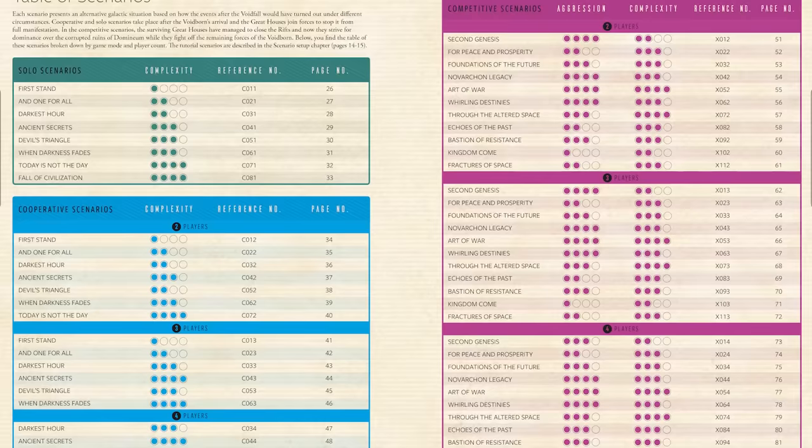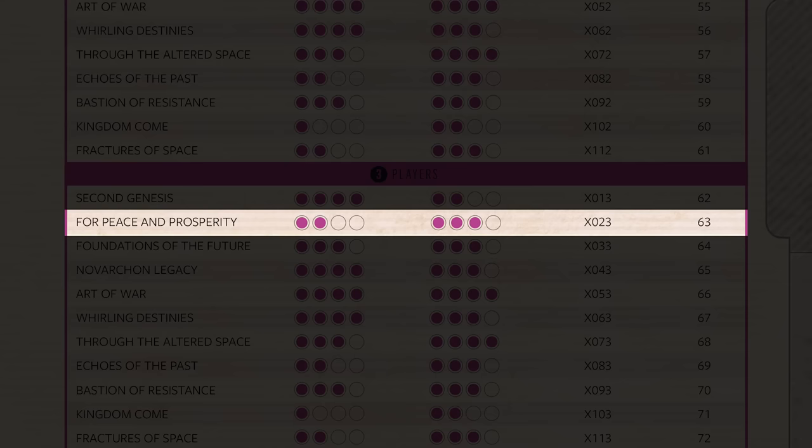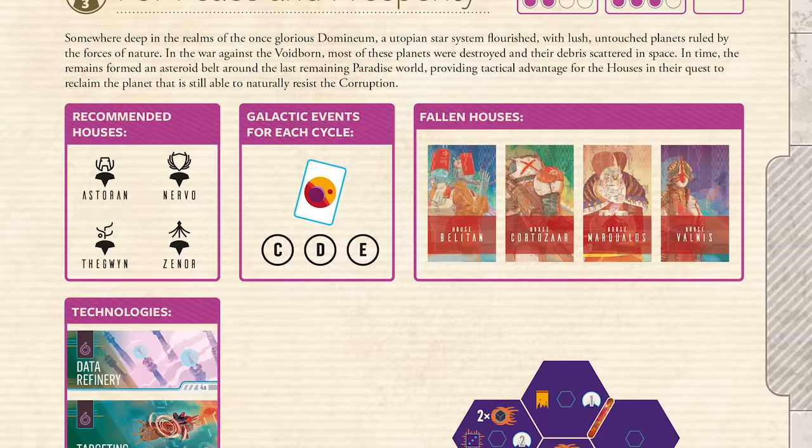These are the setup instructions for a 2-4 player competitive game. If you're playing the tutorial some steps will be different — make sure that you follow the tutorial setup guide carefully. The scenarios in the compendium are divided into solo, co-op and competitive. Choose one of those listed for your chosen mode of play.